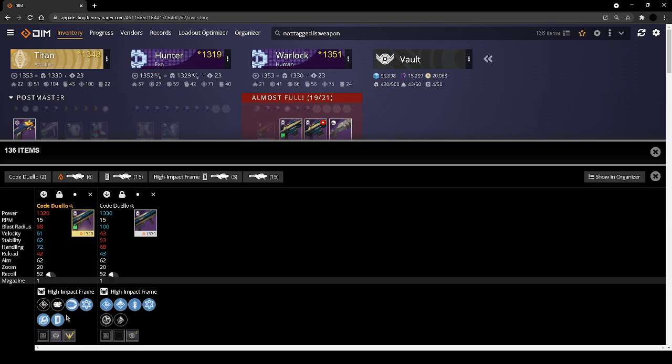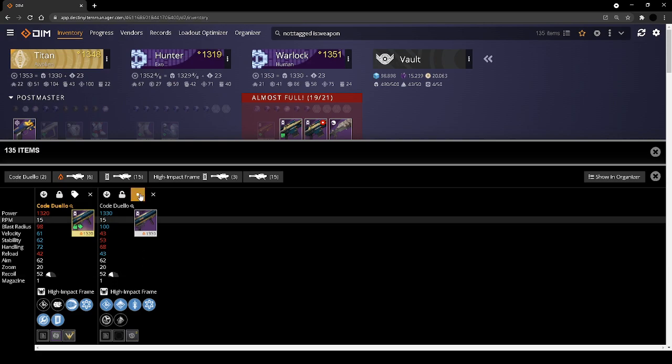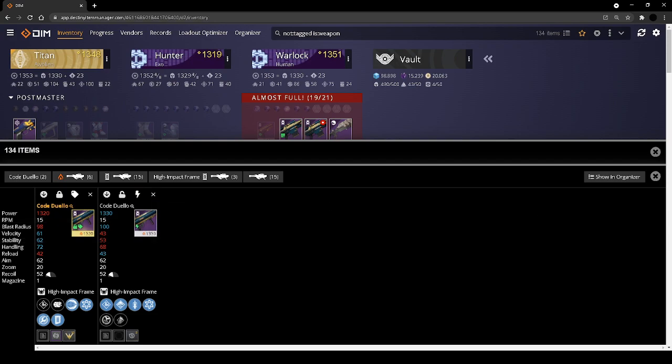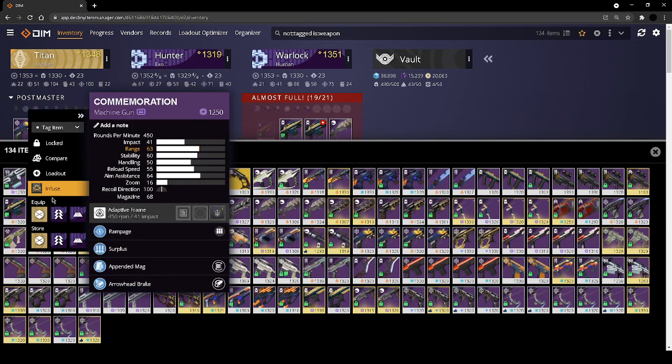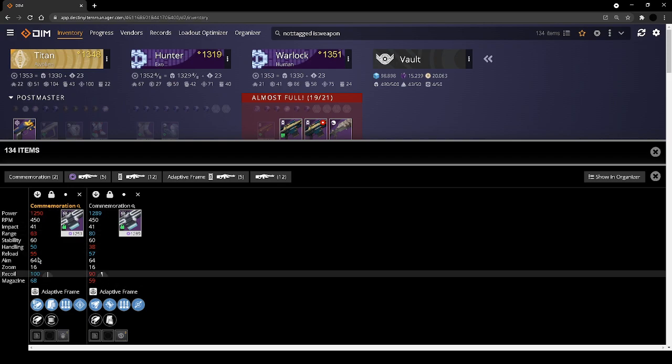For the Code Duelo — I think this one is intrinsically better. It's got impact casing for increased damage on direct hits, impulse amplifier for faster hits, and chain reaction with a blast radius masterwork — those all just feed into each other. Quick draw is a good PvP perk but I just don't see myself using this as a PvP weapon, so I'm just going to infuse that into the other one. For the Commemoration, I like both of these — surplus is just a great perk that improves your base stats overall: handling, reload speed, stability.